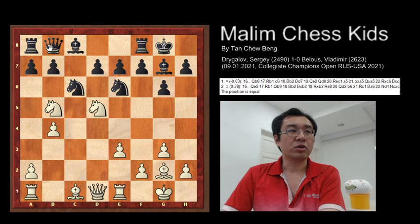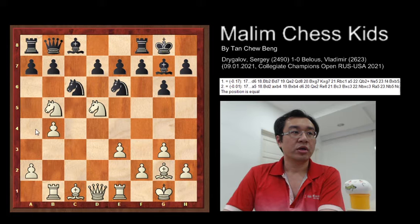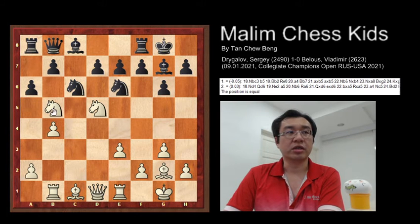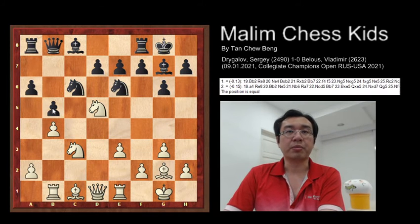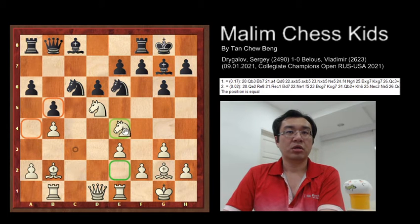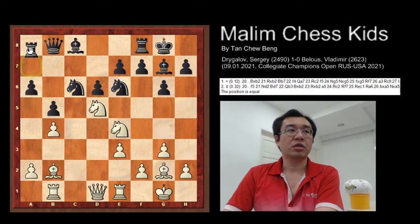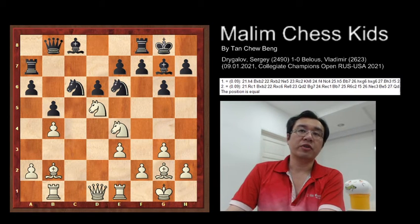After this, queen to b8 was played to maintain the equal position. Then rook b1 was played, and now a6 trying to attack the knight, then knight b to c3. Black plays b5, white develops bishop to b2, and d6 was played. Now the knight to e4 and the bishop is planning to go into action. The rook just moved to a7 — this is the first 20 moves, and you can see both sides are still playing in equal positions.